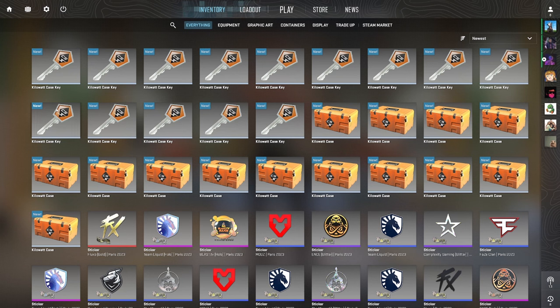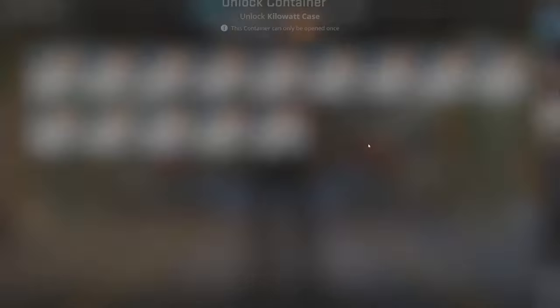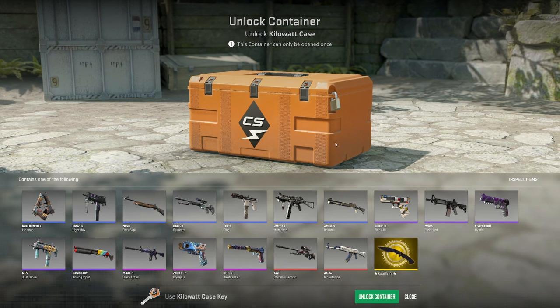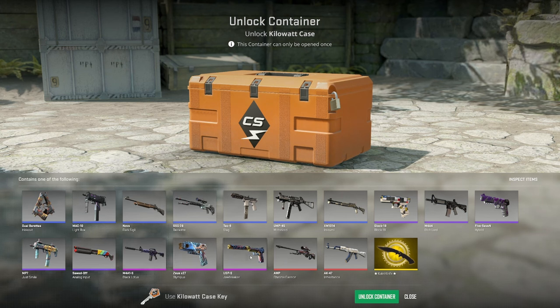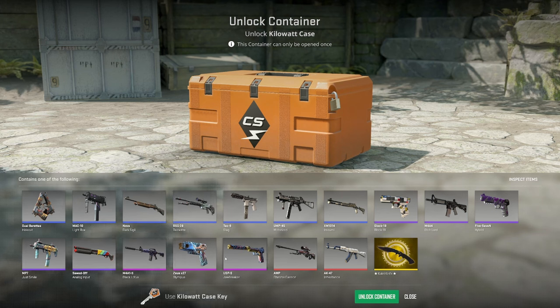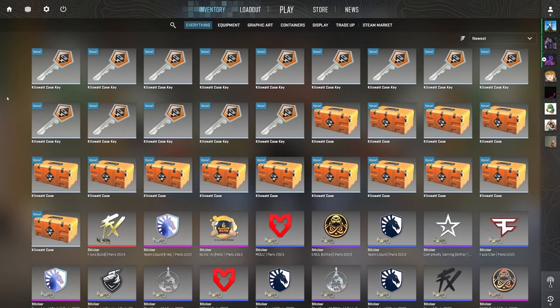He sent over a gift card for what was meant to be 10 kilowatt cases, but we got 14. The reason I picked the kilowatt case is because it's got a really good return on investment at the moment — you're not getting wrecked. I also haven't gotten anything really good out of this case yet; I've only gotten two USPs. Hopefully we get a red — I'll take a Zeus or a Black Lotus. Any pink, I'm not going to complain. We got 14 of these, let's get into it boys.